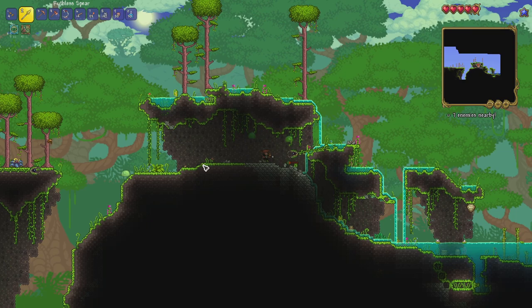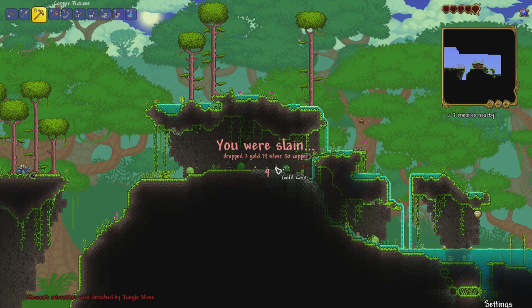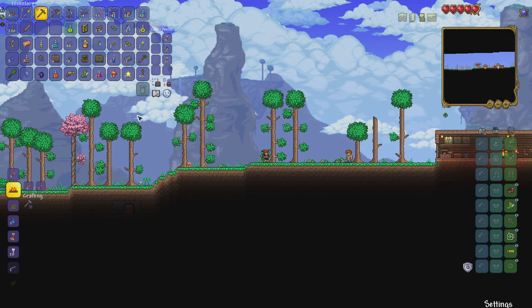Mistakes were made — we died! We dropped a load of gold and the slimes are probably going to jump away with it, which isn't great. But we did get a load of items from the jungle. We maybe risked it a bit too much there, but not a big deal.